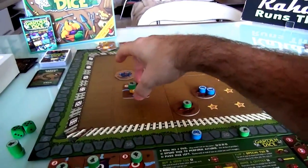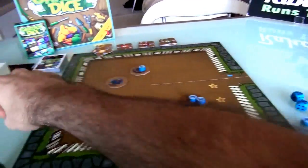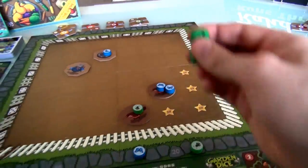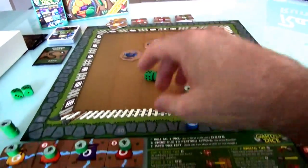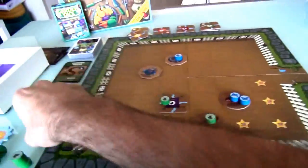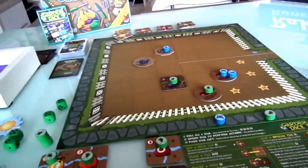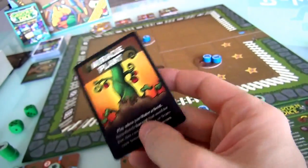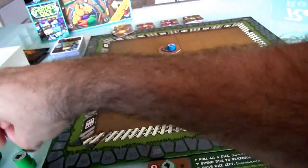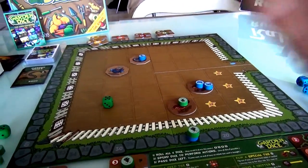Another thing I could do — particularly since I just got the Miracle Plant — I could use 5-5. But Jen's bird is right in the way, and I can't get rid of it because I'd need a 6 in addition to the 5-5. What I'll do is use 5-3 and put my eggplant here. Then I'll use a 5 to water this eggplant, so it's all ready to harvest. And I'll use Miracle Plant — play this when you water a seed, immediately harvest that for free. So I get to harvest this for free and scored 5 points. And I've still got one more die — I didn't have to waste a die to harvest because I used that card.